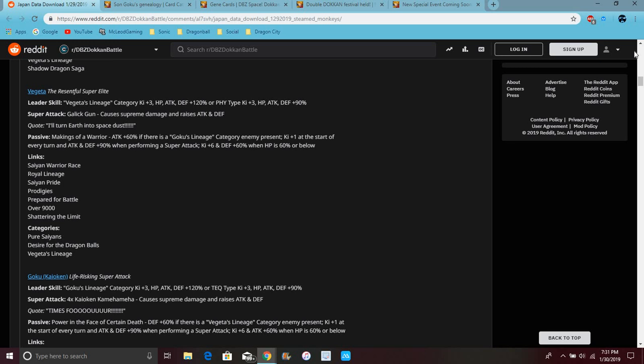His links are Saiyan, Warrior Race, Warrior Lineage, Saiyan Pride, Prodigies, Prefer Battle, and Over 9,000. His categories include Shadow Dragon, Pyre Saiyan, Desire for Dragon Ball, and Vegeta's Lineage.